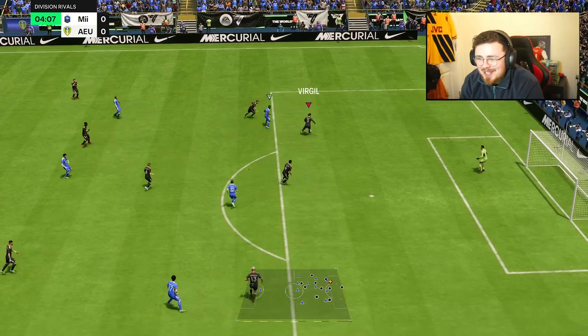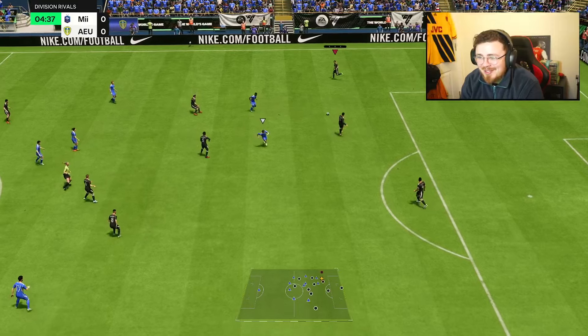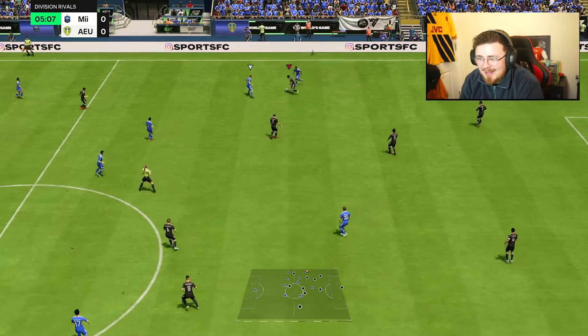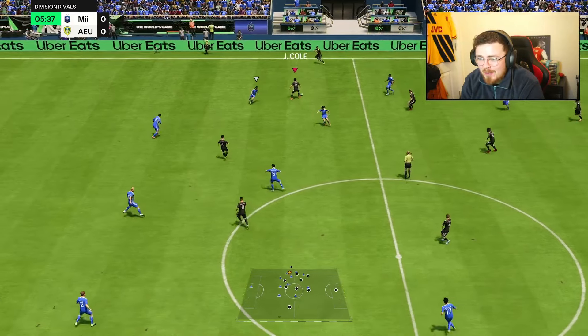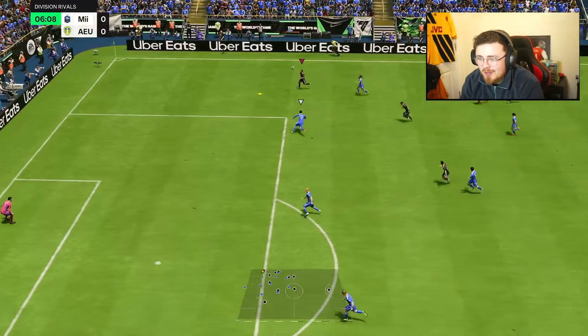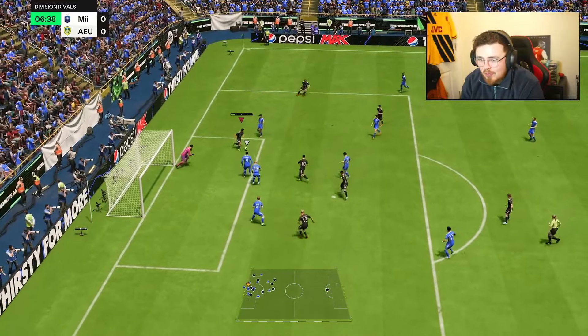Out of position from bombing forward a minute ago, but he comes back — AI and deception, fantastic stuff. Now we can build up again. A little ball roll — let's just play it to Harry Kane for pace. A little give-and-go maybe with Joe Cole. Float that over the top — Cafu's gone. Big run into the box, power, ball roll, left foot.